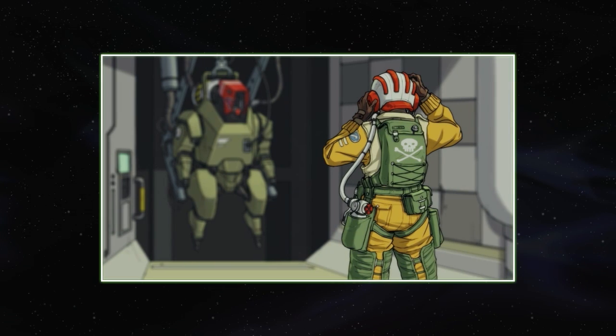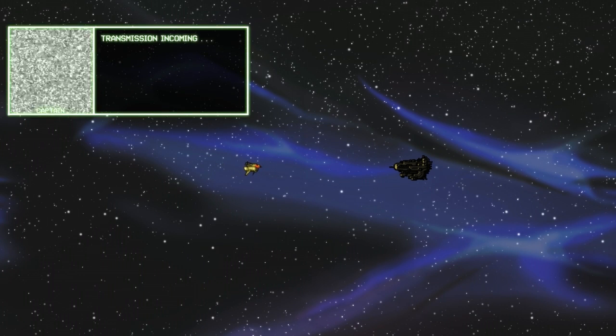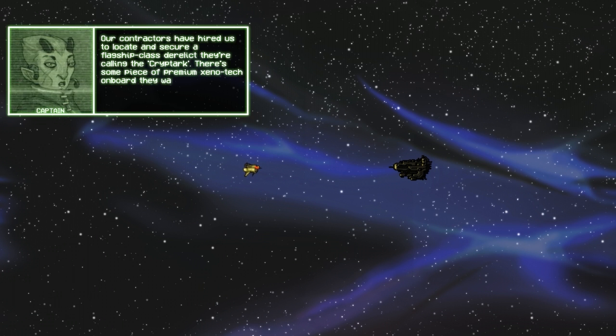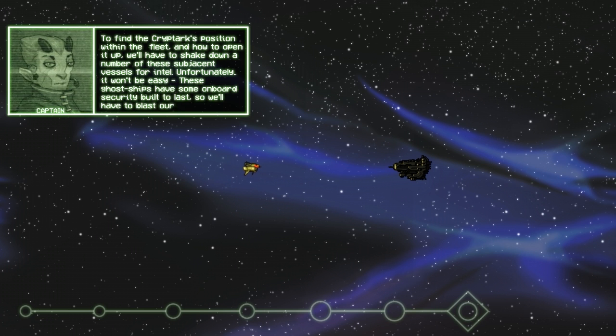It's the Alien Derelict Cryptarch — primary target. I saw these guys at the Boston Festival of Indie Games and the game looked really fun. I didn't get the chance to play it but kind of wanted to wait. Our contractors have hired us to locate and secure a flagship class derelict they're calling the Cryptarch. There's some piece of premium Xenotech on board they want to get their hands on, and we'll have to shake down a number of subjection vessels for intel.